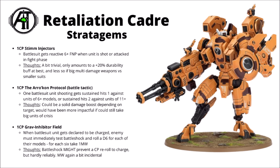Finally for one command point there's the Grav Inhibitor Field. You trigger this when a battle suit unit is declared as the target of a charge — the enemy must immediately test battle shock and roll one D6 for each of their models, and for each six you roll they take one mortal wound. Against a unit of ten that's around one or two mortal wounds on average, so not exactly stand out. Overall I feel there are two really good stratagems here: the Torchstar Gambit move-shoot-move feels like by far the most value per command point, and the Shortened Blades for the close range deep strike seems great with things like fusion suits.